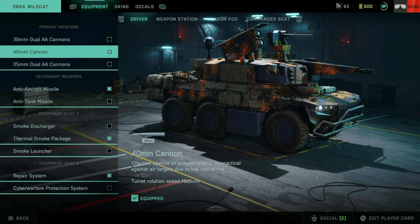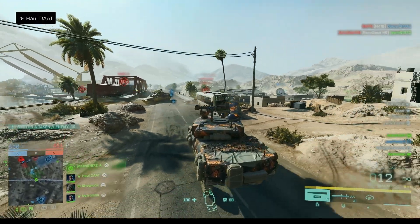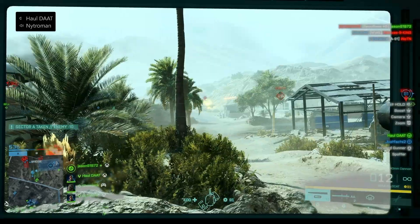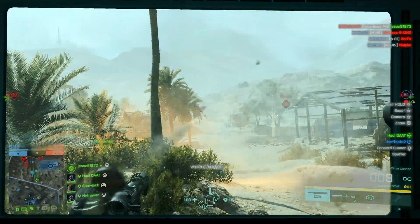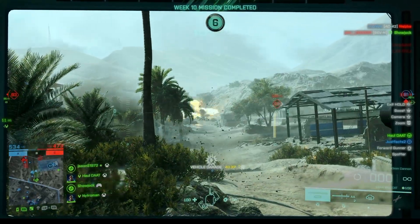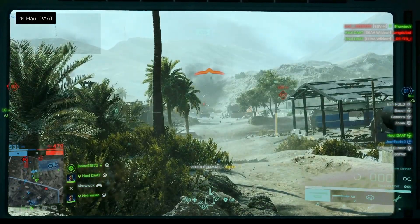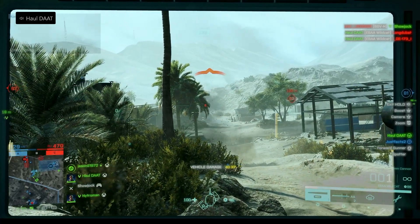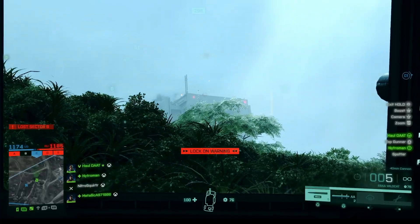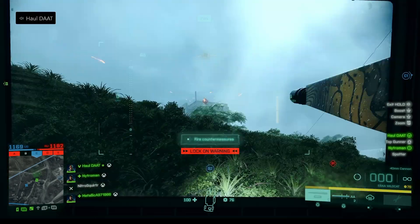For primary weapon, I almost always run the 40mm cannon. The only time I don't is if I have a pilot that is absolutely supreme and no one can take it out. I'll certainly take pop shots with the 40mm cannon, and I'll hit it with an anti-air if I can. Some pilots who are really good will be able to get away from the anti-aircraft missile unless you get them between flares. Always run the 40mm cannon — it's great against personnel and really decent against other armor as well. It's not so easy against aircraft, but if you get good enough, you can certainly hit shots.